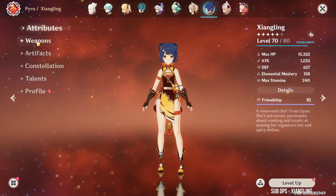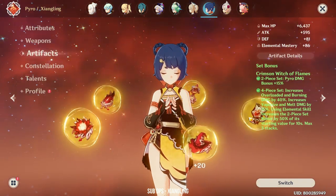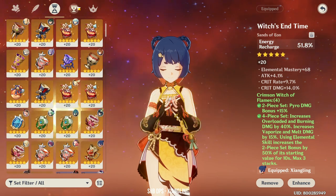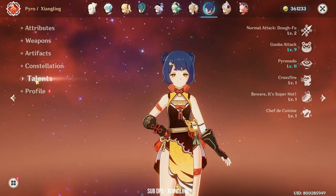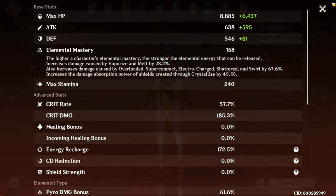Then we have Xiangling. Xiangling is using the Deathmatch with the Crimson Witch set. She's using an Energy Recharge timepiece because I want to get her burst back faster. She's at Constellation 6 with Talent Pyronado at level 11.